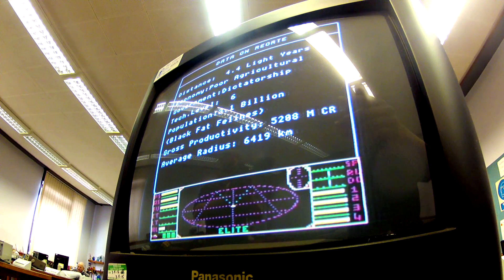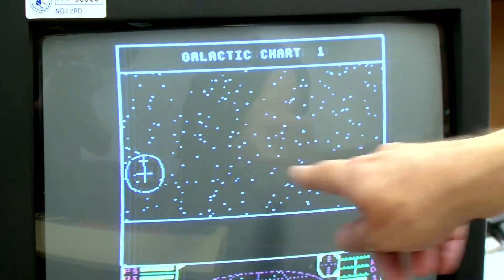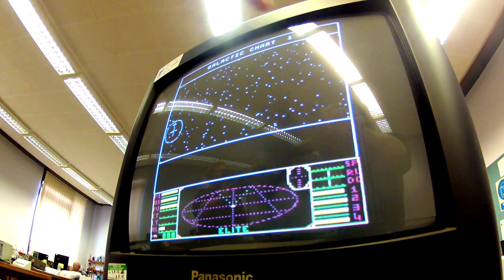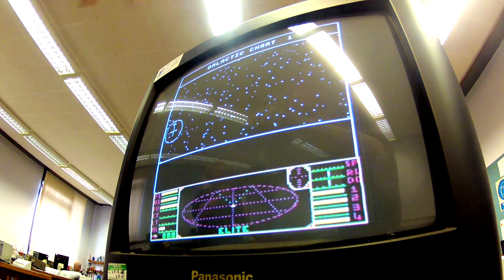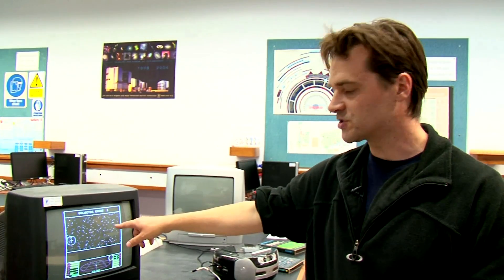I still admit to being slightly obsessed by this game. But the way they put this data into the program is remarkable — you've only got 32k of data to play with. With that 32k, they created a whole galactic chart — a galaxy of star systems, each with its own population, different aliens populating the planet, different levels of technology, and there are eight such galaxies. There's no way you can store all this information in 32k — it's all generated with a so-called random number generator, which spits out whether the planet is populated by cats or humans, whether the technology is high-tech or they're still in the stone age.